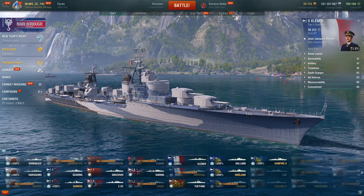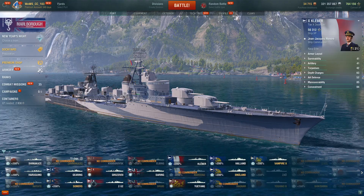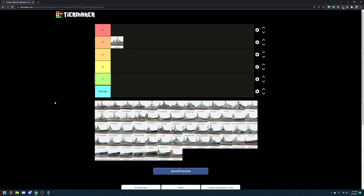The first ship we're going to rank is the French destroyer Kléber. Not a big surprise here — this ship is extremely strong in all modes, competitive and randoms. Kléber: S tier.